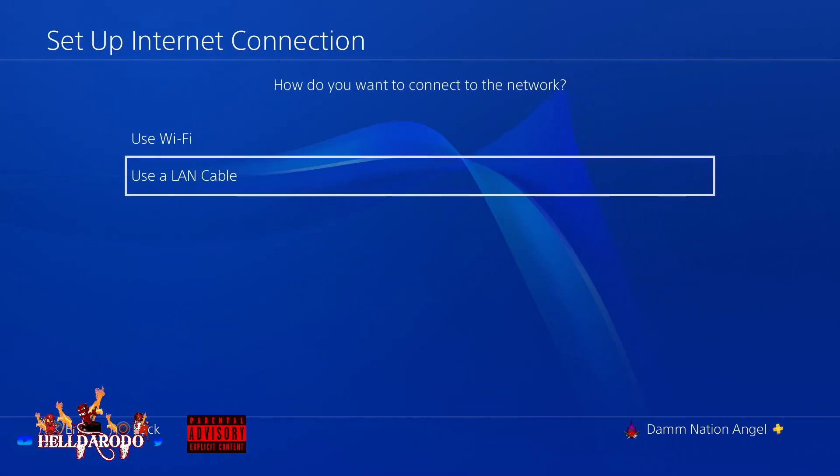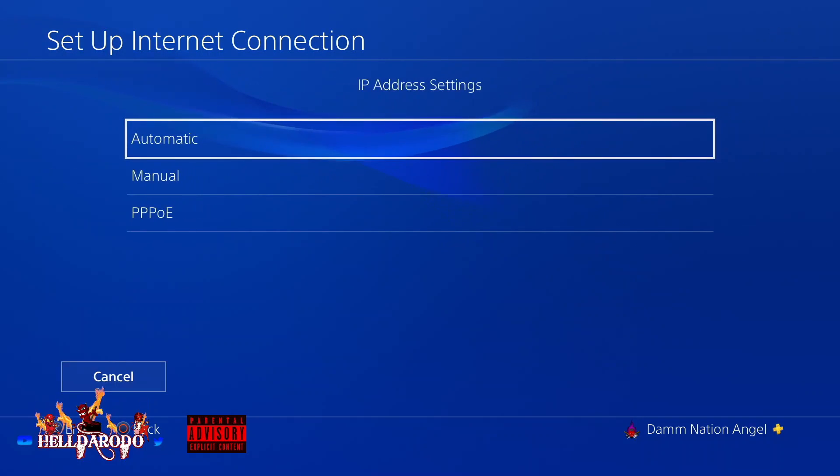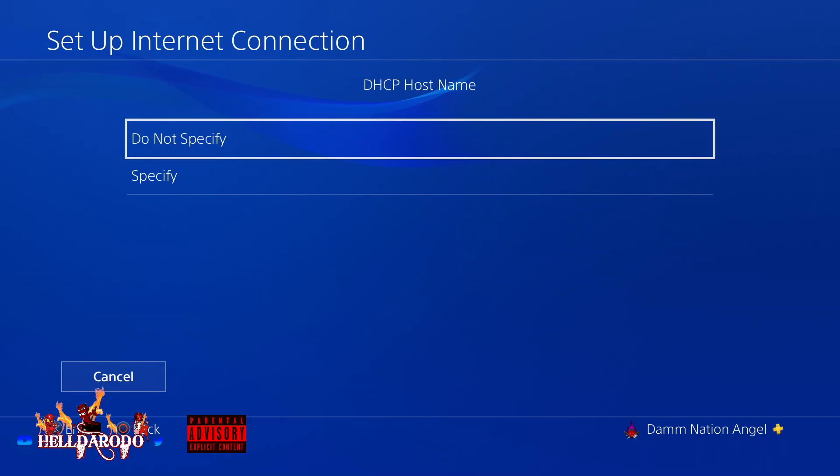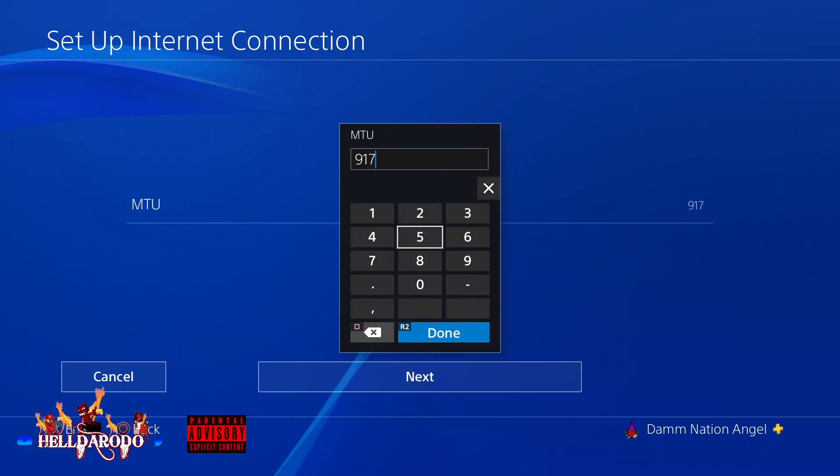You've got to go to your Settings, go down to Network, Set Up Internet Connection. You can use Wi-Fi or LAN cable. Go to Custom, Automatic IP, Do Not Specify, Automatic DNS, MTU Settings. For this to work with all your posse that you're going to invite into this lobby with you, we're going to take it down to 800.